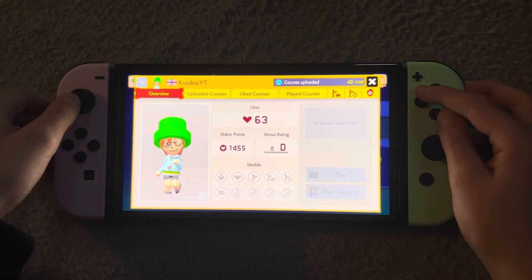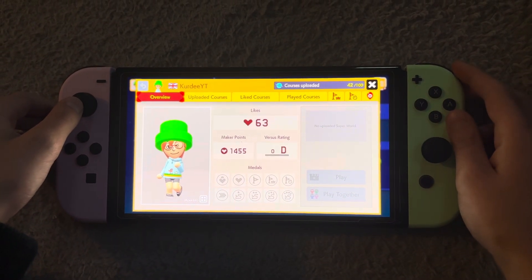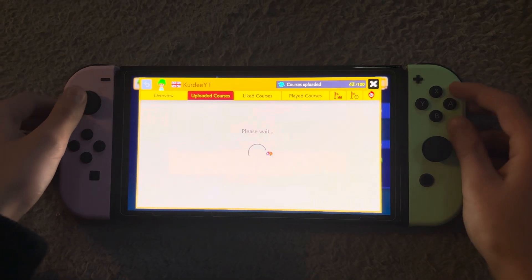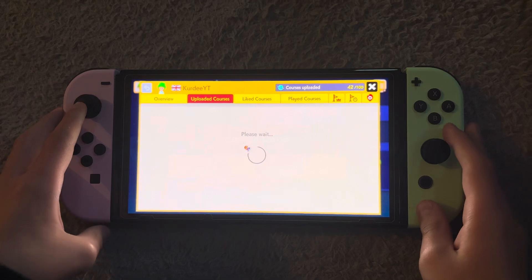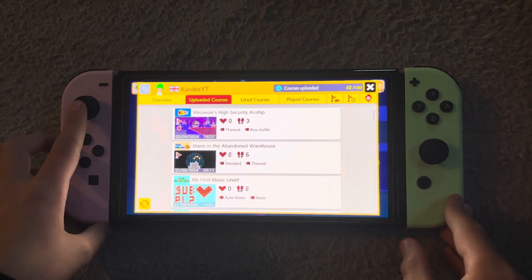Hi guys, welcome back to another awesome video with me, Curdy. And today, we're going to be playing one of these novels I made in Mario Maker 2 called Mario in the Abandoned Warehouse.